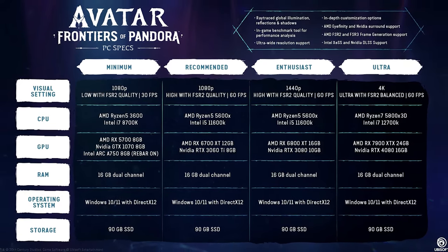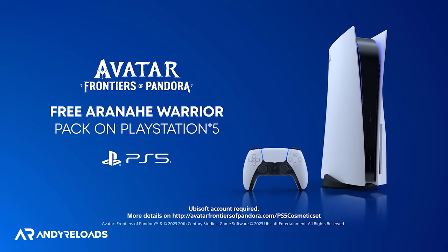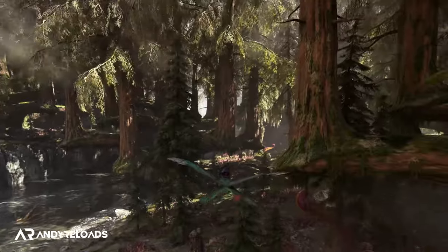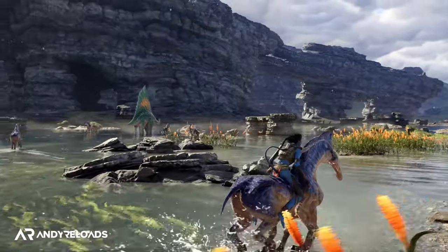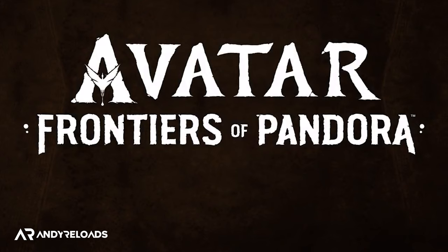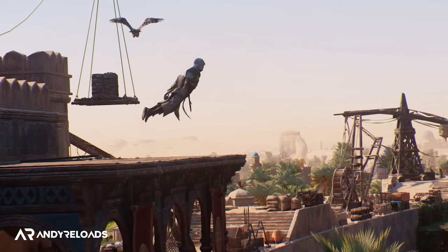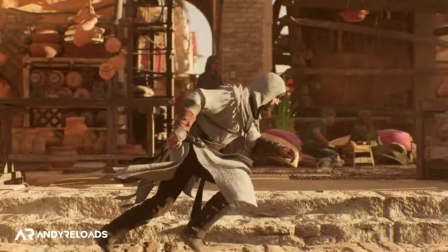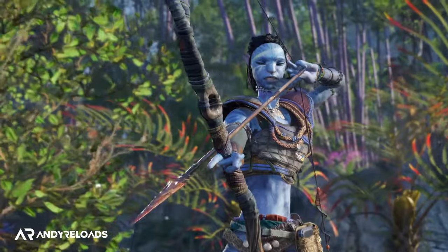The game size is 90 gigabytes on PC, with console sizes not yet published but expected to be similar. This is Ubisoft's first big open world game since Far Cry 6 in 2021. As for launch quality, the game has officially gone gold, signed off by industry testers, which is reassuring. Ubisoft's latest game Assassin's Creed Mirage also went gold before its October release, so expect a similar state of quality from Avatar.